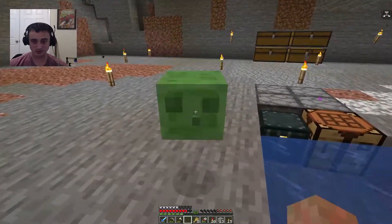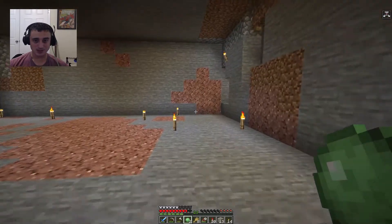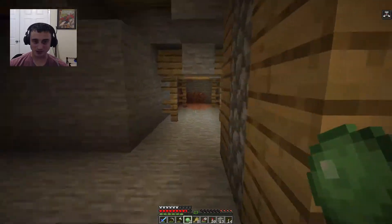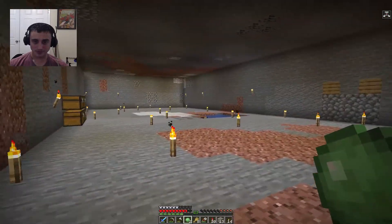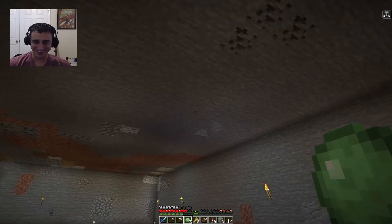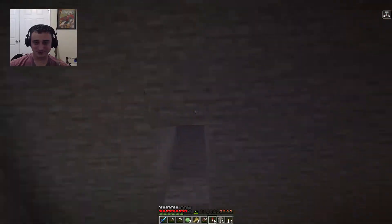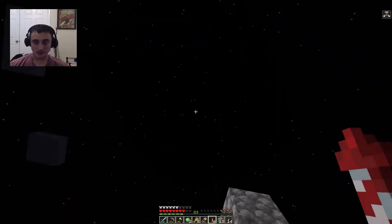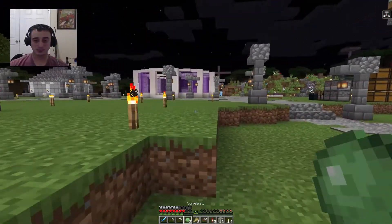Is this a slime chunk? Don't mind if I do. That was a terrible idea — how do I get out of here? There's an abandoned mine shaft down here with a chest — beetroot seeds. There's just a hole. I can't fly straight up with the elytra... or can I? I didn't know you could do that. Cool.